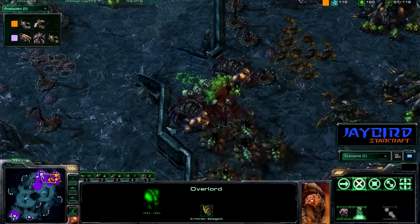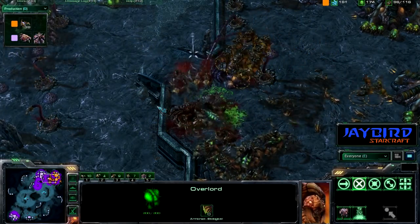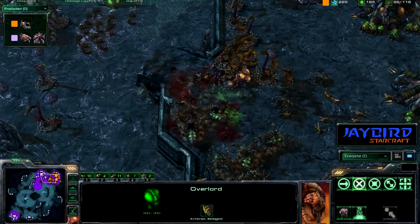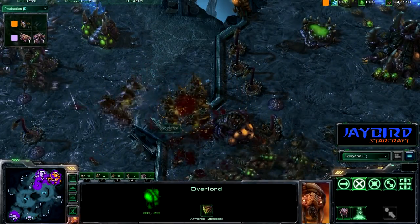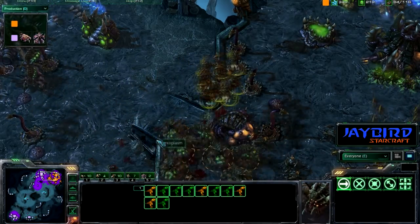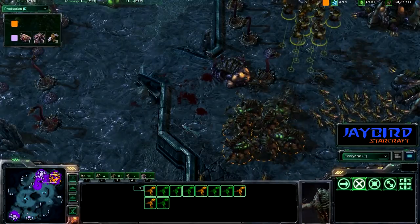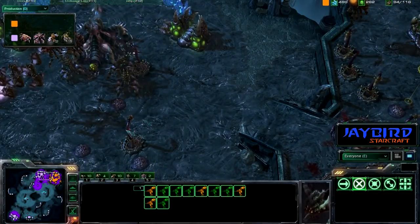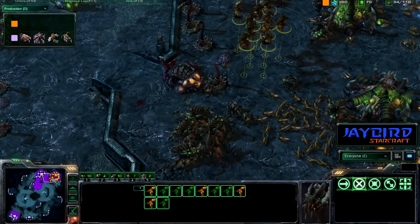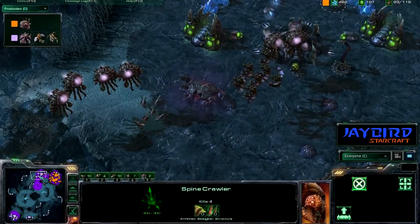Orange could try some sort of nydus trick, but I don't see anything like that. Banelings are coming in — they do take out an evolution chamber. Broodlings come out and a few spine crawlers fall as well. The queens and mutalisks should be able to hold them off, and more mutalisks are flying in. The banelings did do a nice amount of damage and did widen that hole, but there just isn't too much ground force left to take advantage of it.